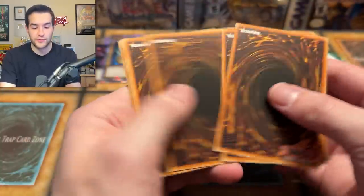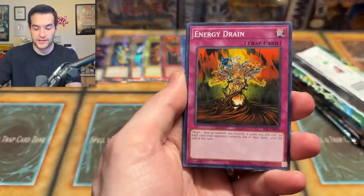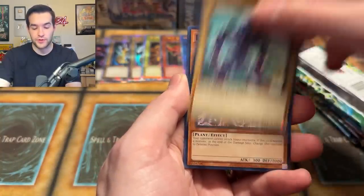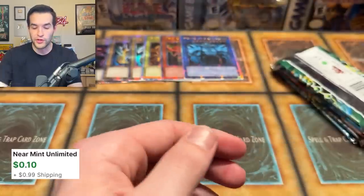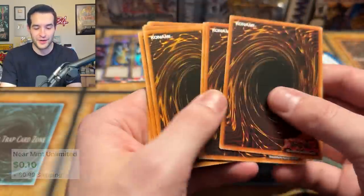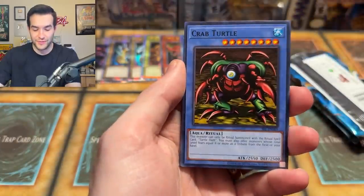Last mini box — here we go. That's another Slifer — that's good. Send us some luck, guys. If you've enjoyed this video, do not forget to subscribe because there will be more epic openings like this. Hopefully not as many damaged cards. Fuma Shuriken — hopefully you guys have better luck and do not have a damaged Ultra Rare. Legendary Fisherman again.